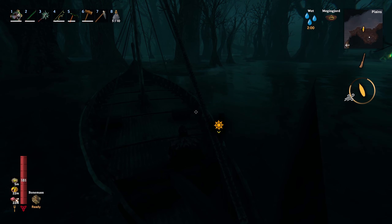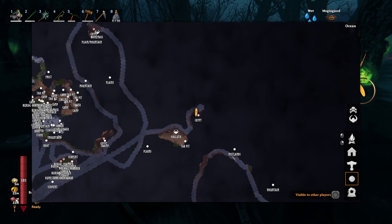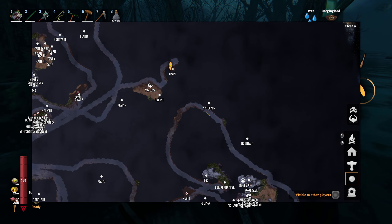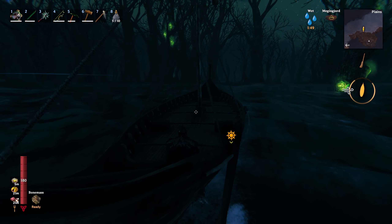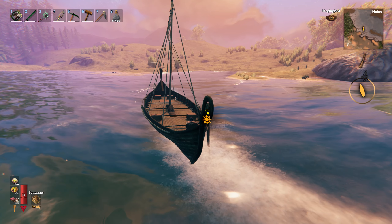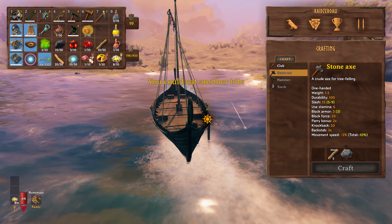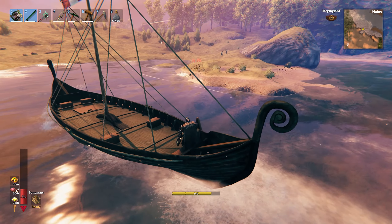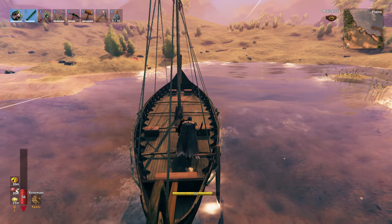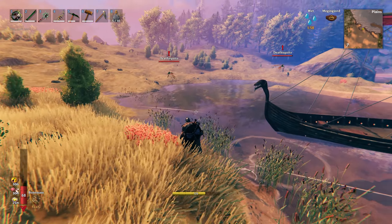Start heading down the coast. So I'm going to head back around here, we're going to head down this way. Might see if there's — looks like there's Mistlands here — so see if there's anything there we can have a look at. Here we go, coming into the Plains farm area. Not much left on the ship, especially after I hit it.